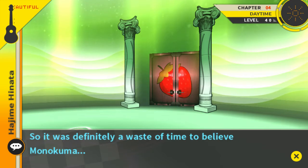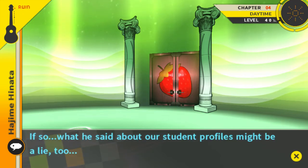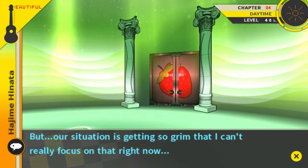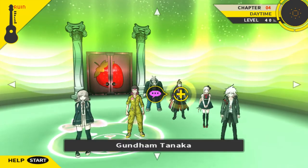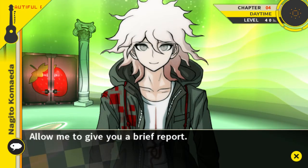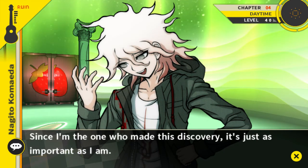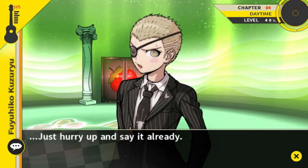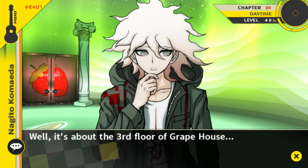So it was definitely a waste of time to believe Monokuma. If so, what he said about our student profiles might be a lie too. But our situation is getting so grim they can't really focus on that right now. Allow me to give a brief report — since I'm the one who made this discovery it's just as important as I am. Considering how you think, it's not important at all, so why don't you just shut up and let Chiaki speak again. Well, it's about the third floor of Grape House.